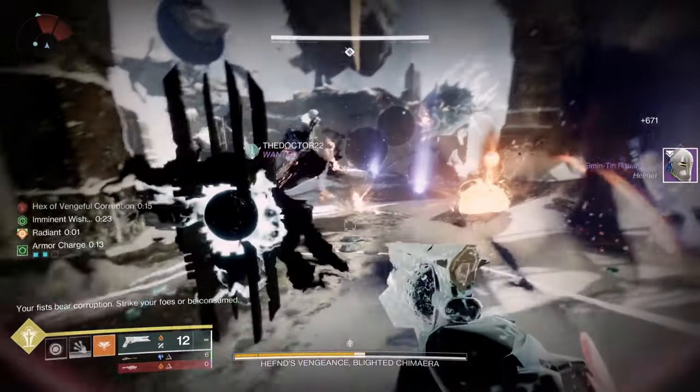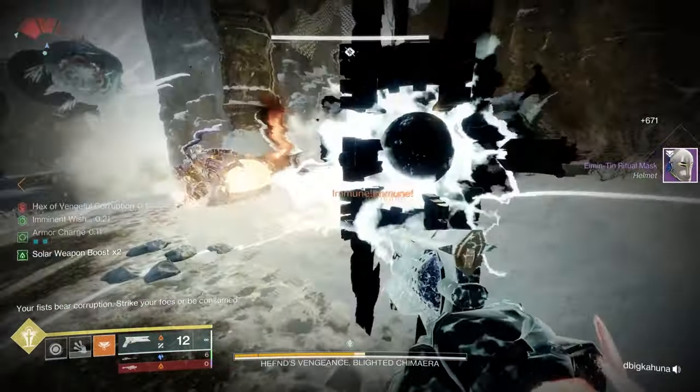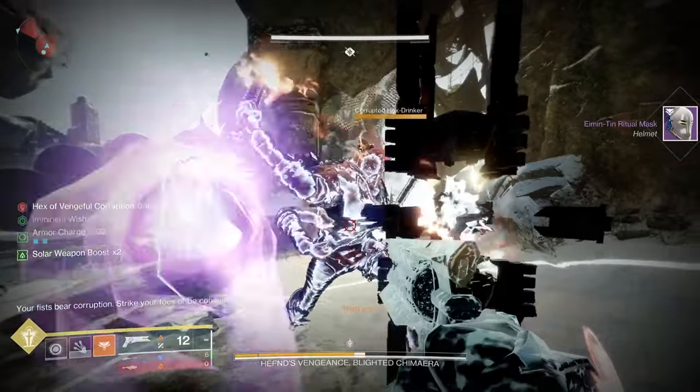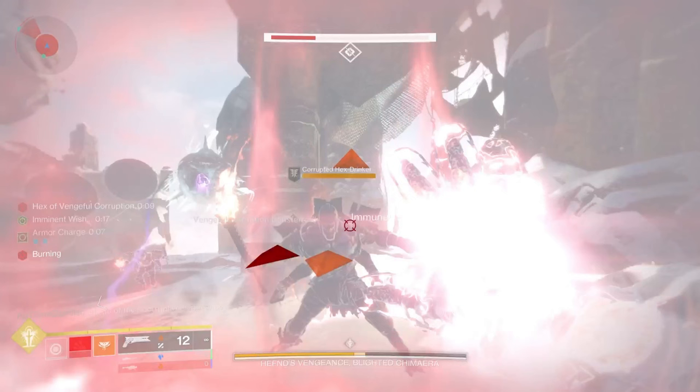Scorn are also going to show up that you can't kill, which is why it's really important to have some protection and to communicate on each side when you're bringing down the larger Scorn. The hex timer is 15 seconds — if it expires, you die. You can pass it back to the Scorn by punching them, but if they punch you back, you'll get it again. That's one of the trickier timing elements here.